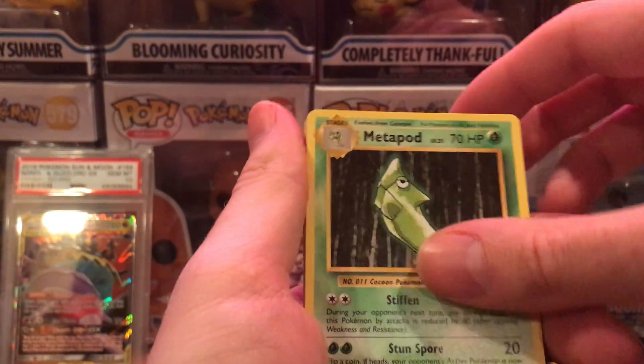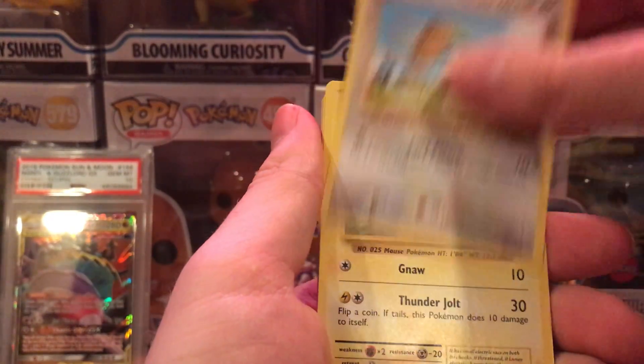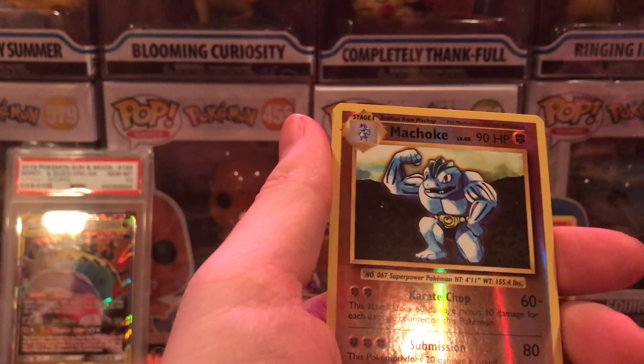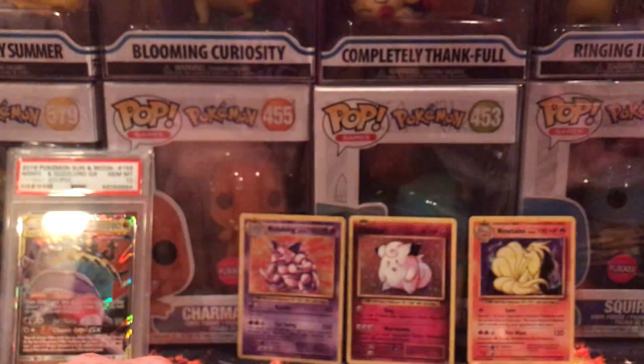Professor Oak's hint, Metapod, switch, Ponyta, Pikachu, Staryu, Onix, reverse holo, Machoke, and Dugtrio.